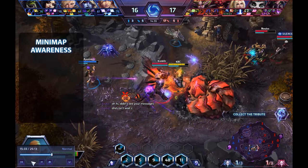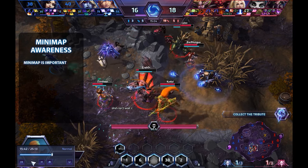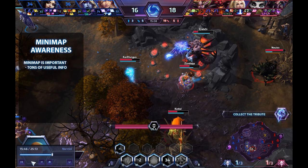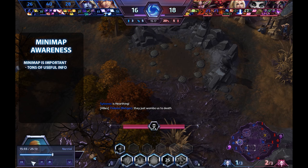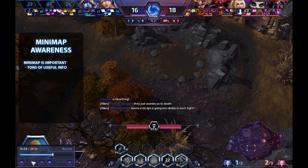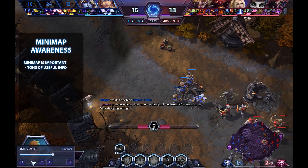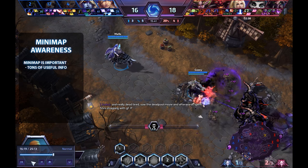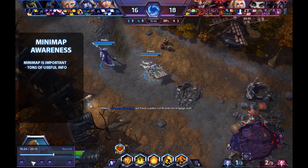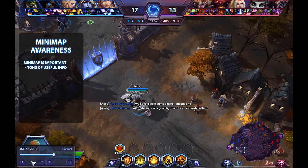The next tip is concerning the minimap and having good awareness of what's going on in the game at any given moment. A lot of new players tend to overlook the minimap. It tells you where your minions are, how much damage your towers have taken, where your team members are, and — more importantly — where the enemy team members are. It also tells you which objectives, merc camps and bosses are open and can be contested, and which lanes are under the most attack.